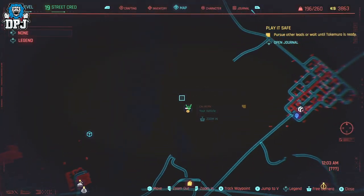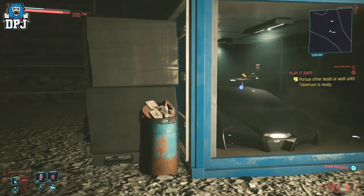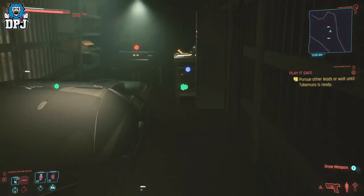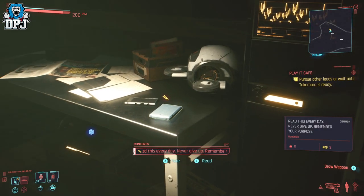While you're in this container, you may as well loot the place as there is a legendary piece of clothing here also. When you're done, jump into the car and drive away — this will add the car to your personal collection and you can call upon it whenever you want.